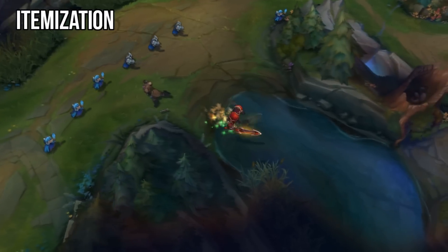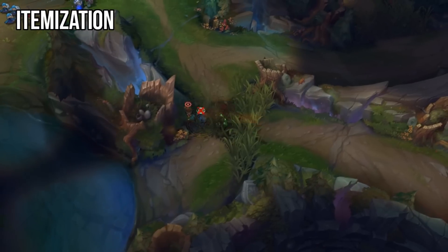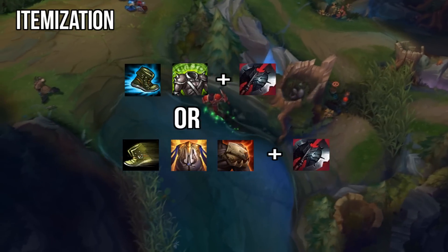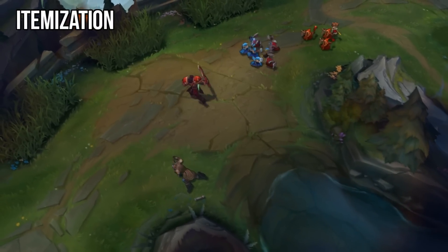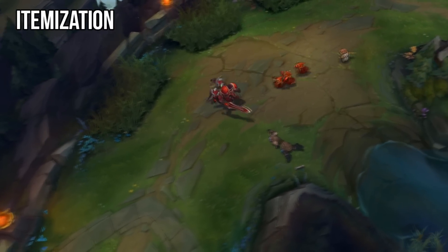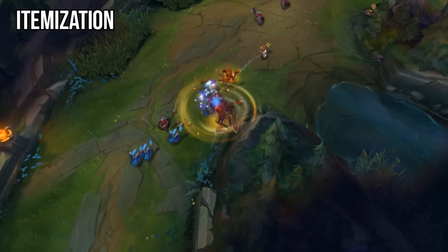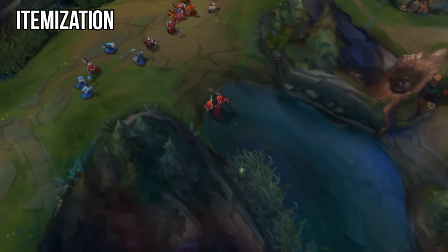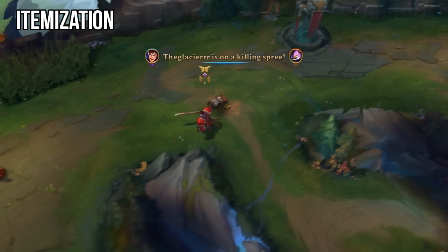If you fall behind in lane, build the resistances you need to survive the lane phase. Against a heavy AP laner, rush a Spirit Visage. Against a heavy AD laner, rush either Randuin's Omen or Deadman's Plate with Ninja Tabi. You can still build Black Cleaver as your second or third item after purchasing these. Learning to build optimally just requires knowledge of your champion's capabilities and common sense — against heavy magic damage, stack MR; against heavy AD, stack armor. A tip from a high-elo player: look at the enemy team comp from level one and figure out what you'll need to build to win.